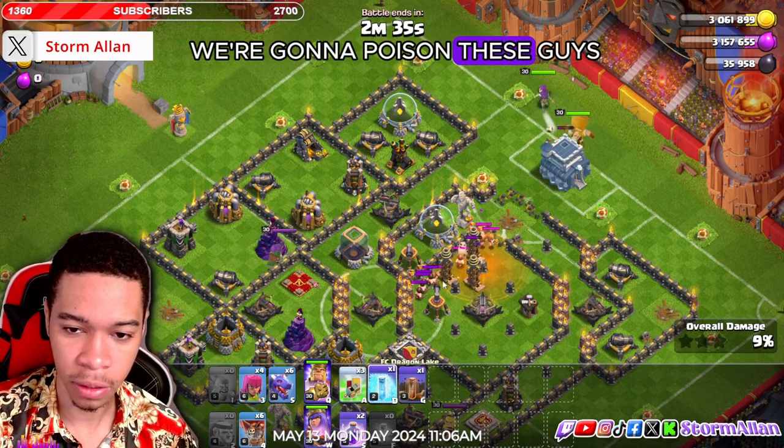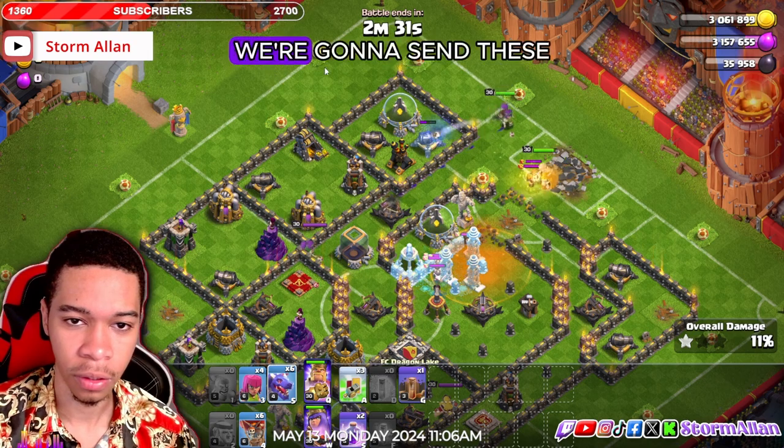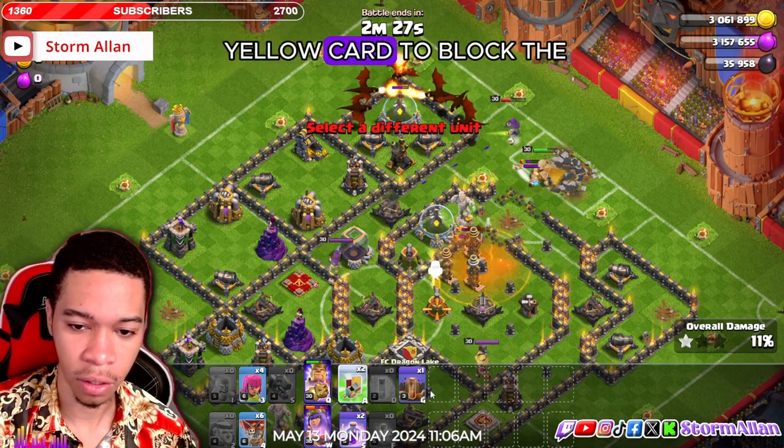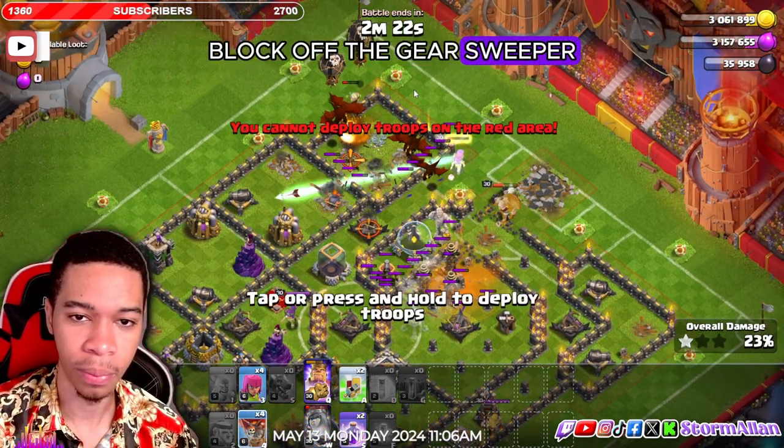We're gonna get our king and queen together. We're gonna poison these guys and also freeze them in the poison — why not. We're gonna send the dragon on the opposite side and use a yellow card to block off the air sweeper.